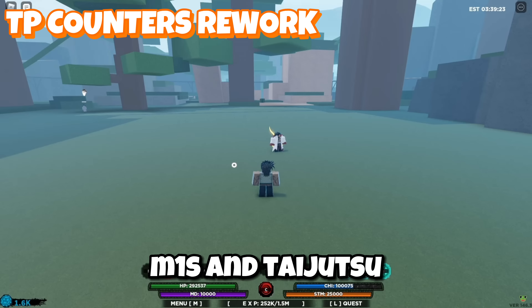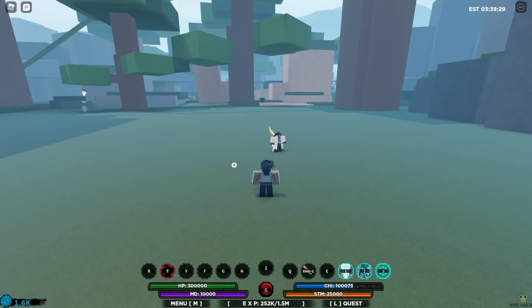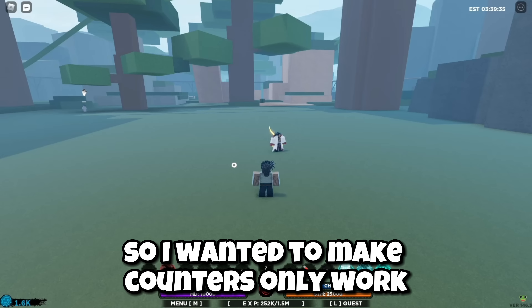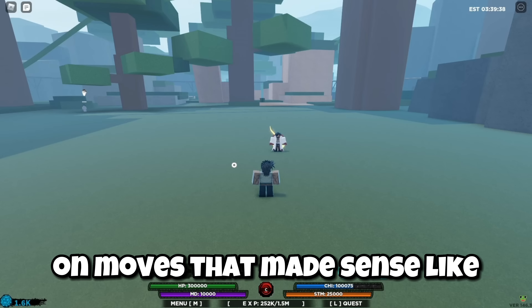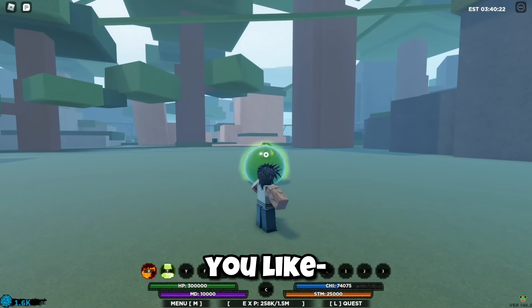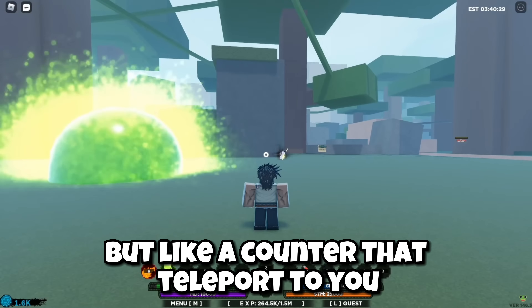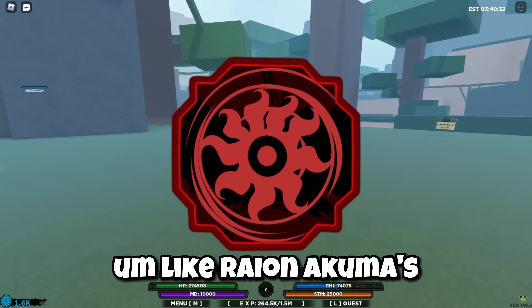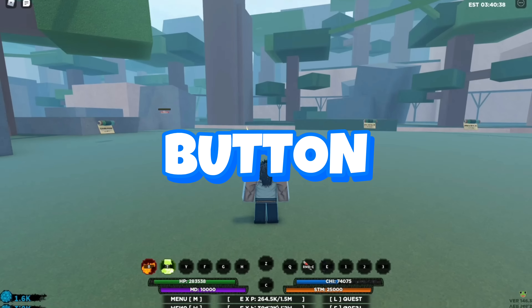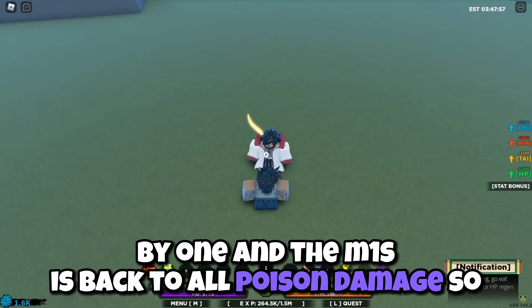Your body locks onto the other person, which is meant to make counters only work with M1s and Taijutsu base moves - like some of the Pyromania moves, some of the Taijutsu combo extenders like Batman second or Vengeance second. I wanted to make counters only work on moves that made sense. You shouldn't be able to just counter projectiles coming at you and one-combo someone. A counter that teleports you, like Ryan Akuma's - you shouldn't be able to just one-combo someone because you pressed a button.